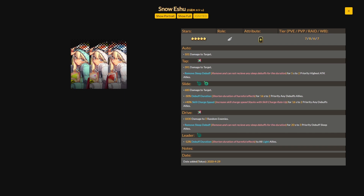Her drive skill deals 1830 damage to three random enemies and removes the sleep debuff for 20 seconds to three priority debuffed-sleep allies. Her leader skill provides a minus 12 percent debuff duration to all light type allies. Her tap skill is also notable as it removes the sleep debuff from two priority highest attacker allies.